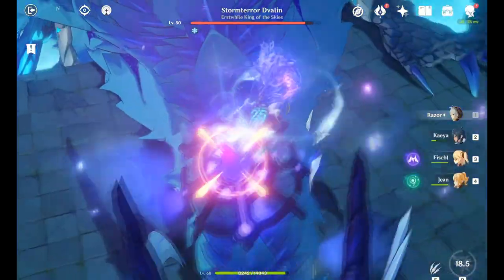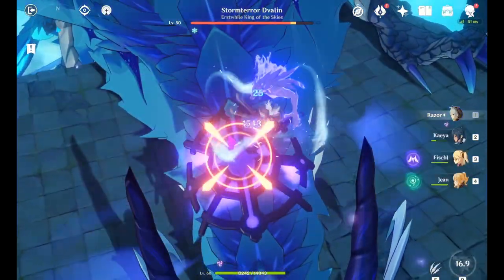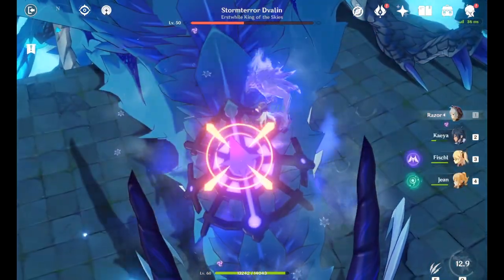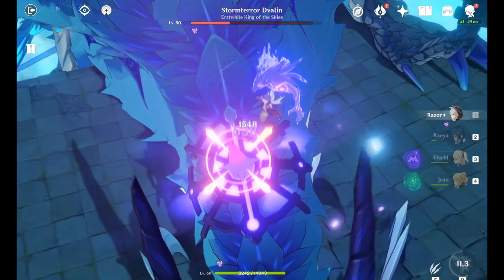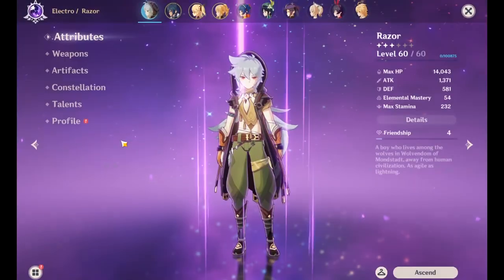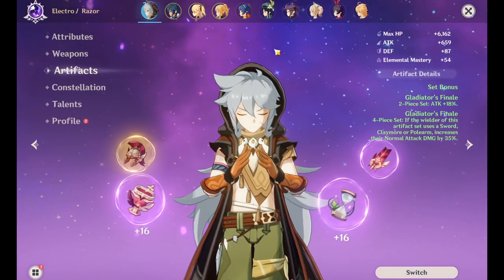So now we know two things. His basic attack is nutty, especially with his Q applied, and his Electro damage with the E reset is kind of bonkers for burst. So how can we take advantage of this? There's two ways to build him: pure physical damage for the basic attack spam, or Electro damage.